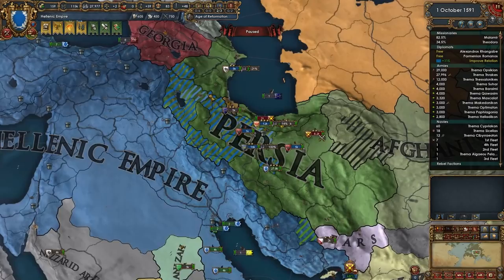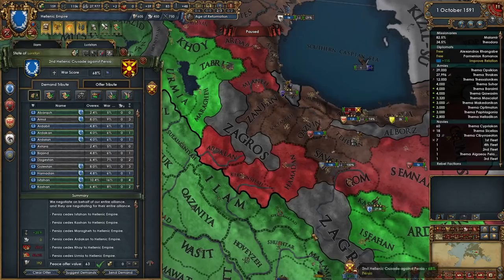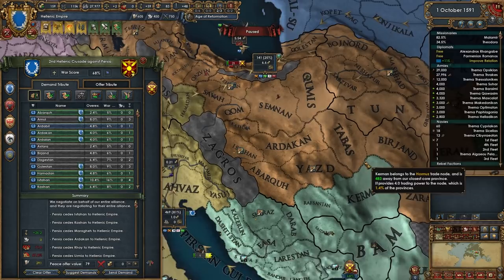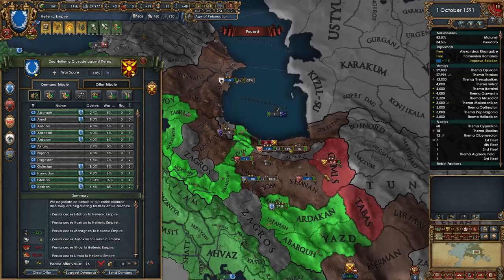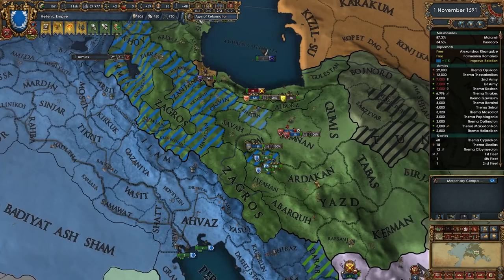Let's have these guys head over here for this war - this is going to be painful for me, 100% going to get me a coalition. Or maybe not actually - that is really not that bad. I suppose I should probably take a few more provinces then, might as well push our luck, right? We could do a little bit of border gore, cut them in half. A couple more people might join our coalition though, got to be mindful of that.